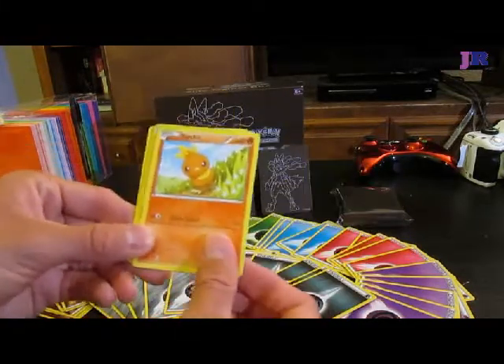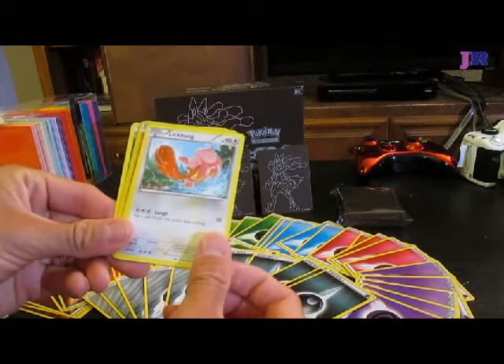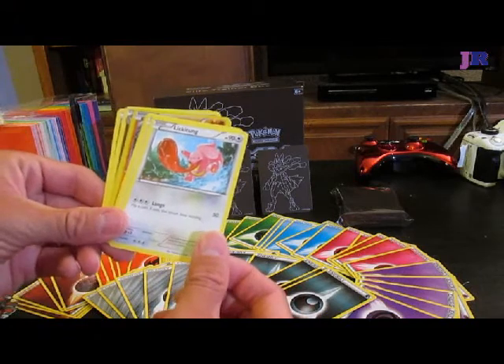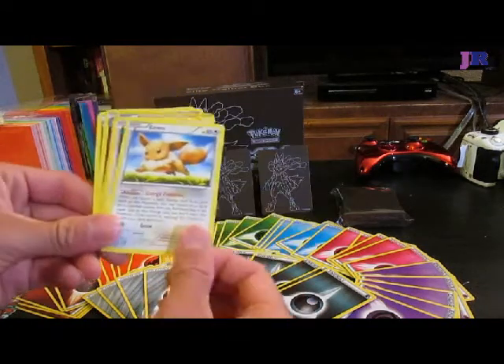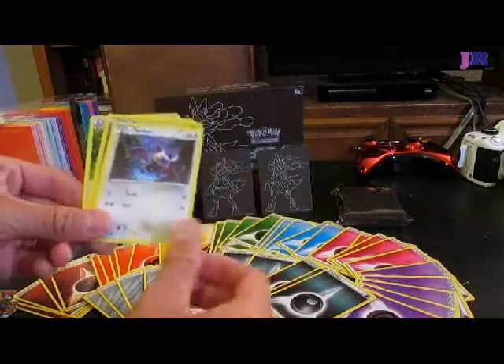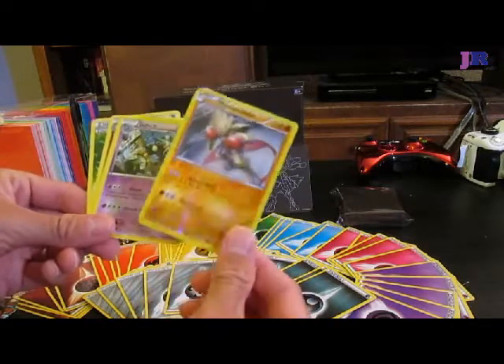So we have Machop. Torchic — so cute. Lickitung. You know, I feel like having a long tongue like that would be really effective. Another Eevee! I need this — I have an Eeveelution deck. Noibat. Hitmonchan — aw, you have a shiny Hitmonchan!